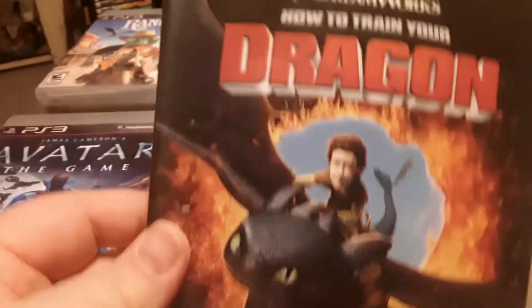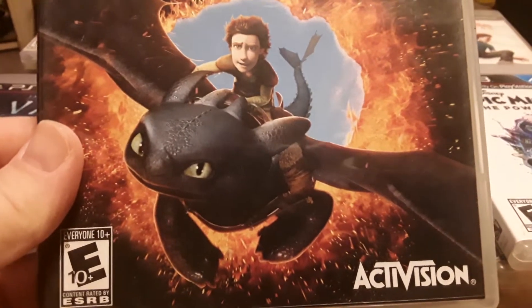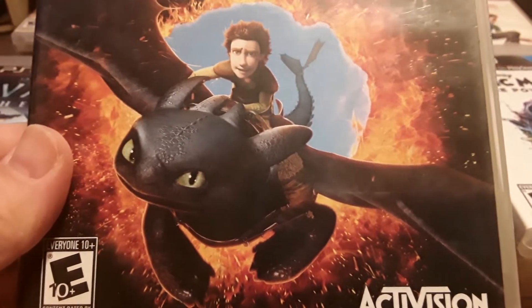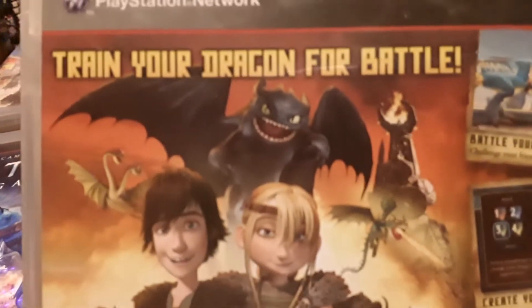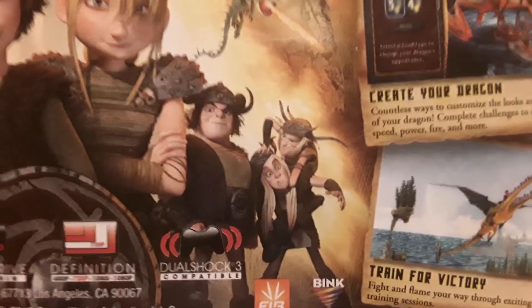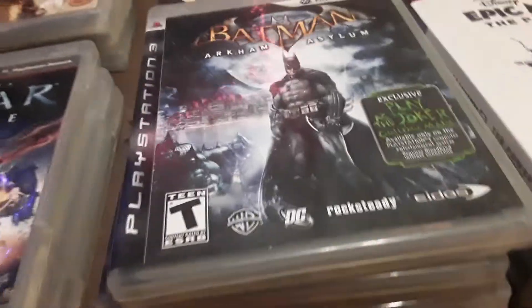How to Train Your Dragon — who doesn't love Toothless, that cute black dragon that is exactly like a black cat? He's so adorable. Snot Lout is actually my favorite human character in the whole franchise because he's just hilarious, and his dragon is the Monstrous Nightmare.